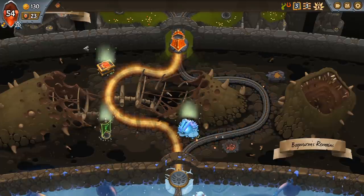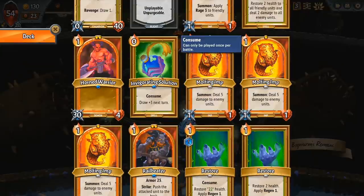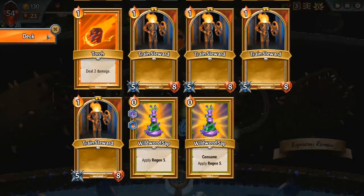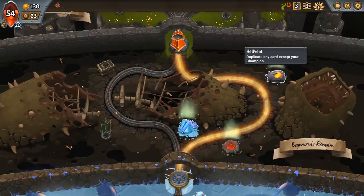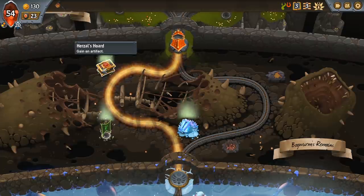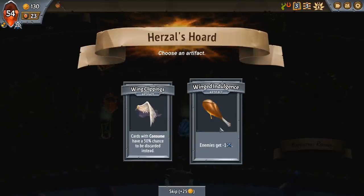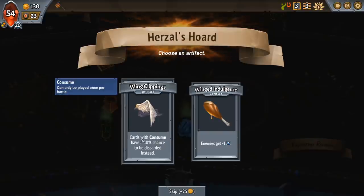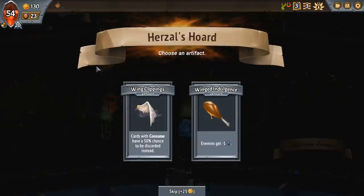Duplicate cards is really powerful, especially if you have upgraded cards because you can duplicate the upgrade. I could make two of the upgraded Wildwood Saps by duplicating them. However right now I think maybe more creatures, and both sides will get Concealed Caverns. I'll check the artifacts: one gives cards with Consume a 50% chance to be discarded instead, and Winged Indulgence for minus damage. Both of these are pretty good. Winged Indulgence hits multi-strike enemies really hard and works pretty well with a regen sort of build — since you get hit more times you have more chance to heal it up.